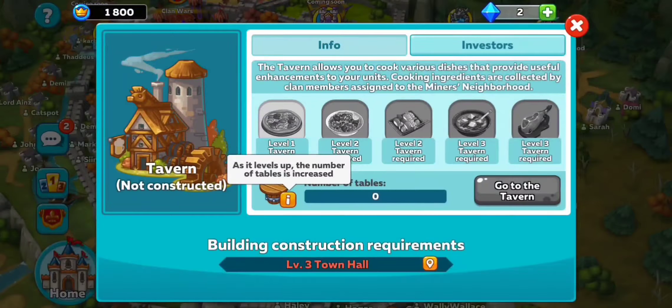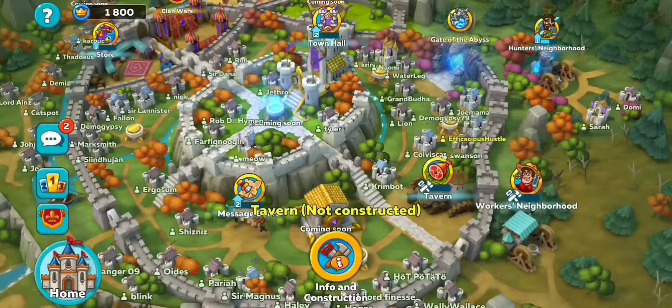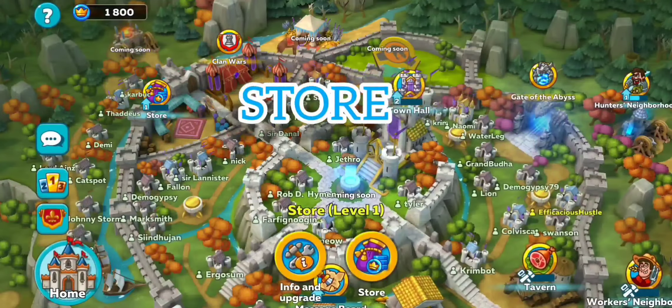The tavern is for cooking up the goodies. This food, when you cook it, will give a boost to different types of squad members depending on if they're archer, mage, or warrior, or it can even give a boost to all of them — whoever is at the table in the tavern.